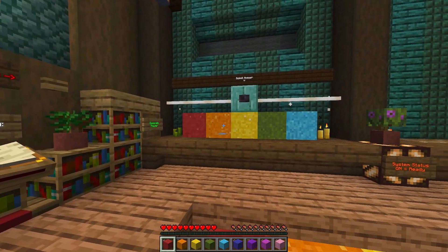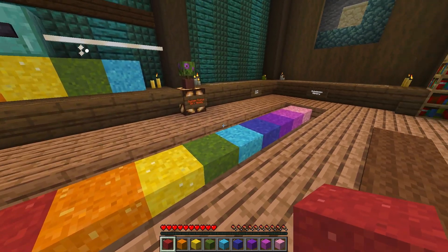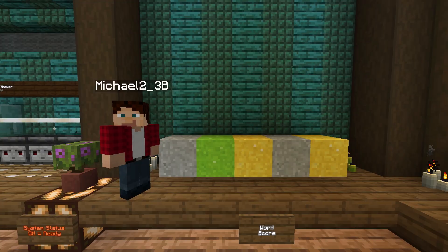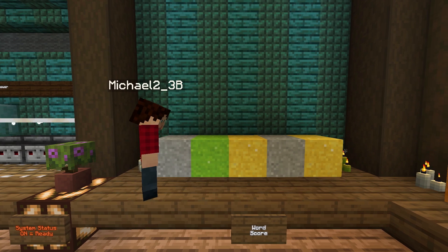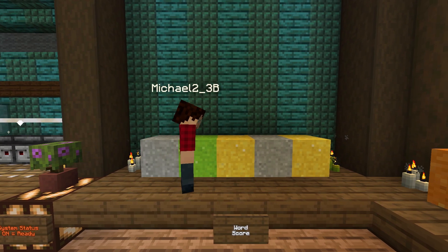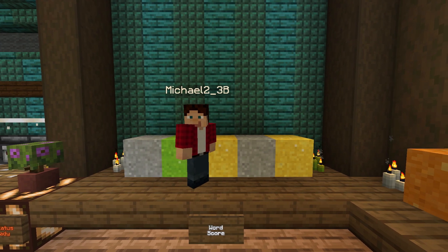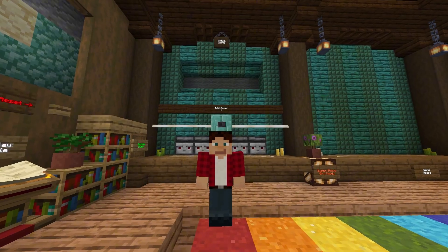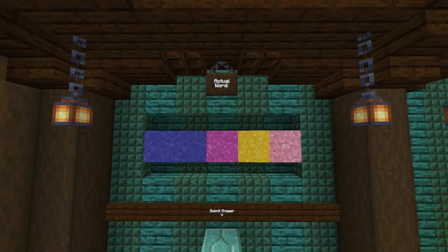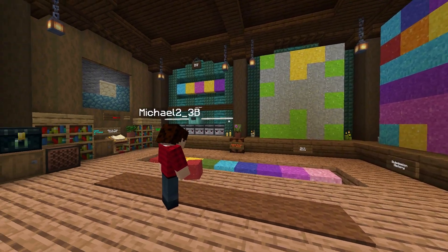The way it's played is that you have to guess a specific sequence of colored concrete powders out of a selection of 9 different colors. Then the system will grade your guess, showing lime green for a correctly placed powder, yellow for an incorrectly placed powder, and gray for a powder that does not occur in the target word at all. The only catch is, any color of concrete powder could occur multiple times in the target word. And if you don't guess the correct sequence within 6 guesses, it's game over.